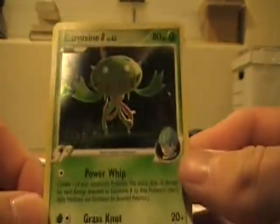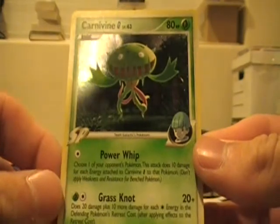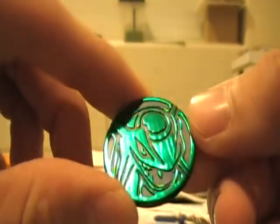It comes with Carnivine — I'll show you in just a minute. Let's open this. There we go! Also comes with a little coin. So, trash, trash. You get Carnivine with Power Whip and Grass Knot, 40 HP, Pokemon SP — he's pretty cool. And a little coin with Rayquaza on it. Shiny. Cool.